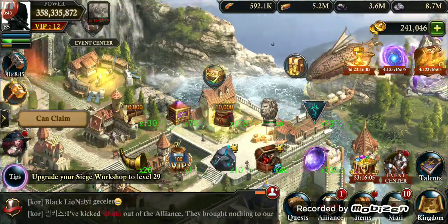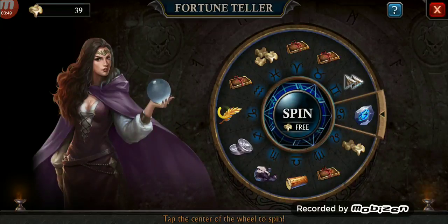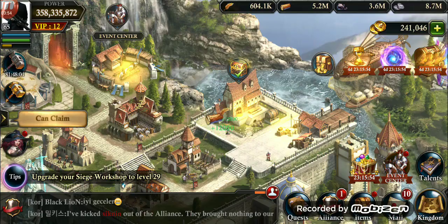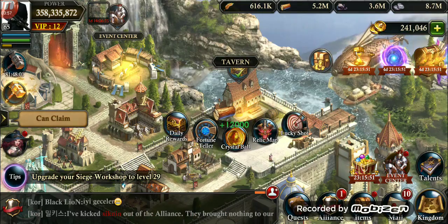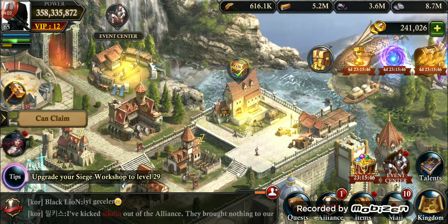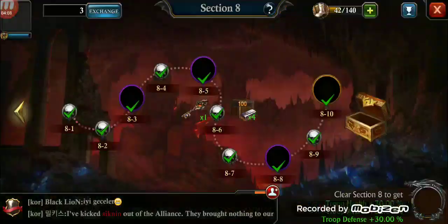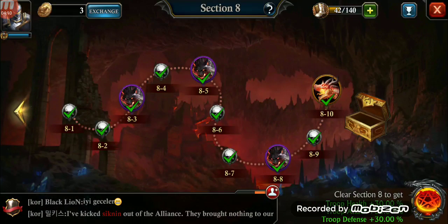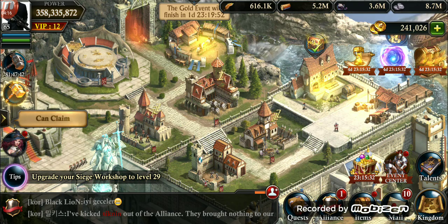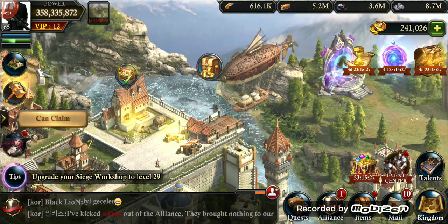I claim my daily reward subscription. And I do the spin — I think at least five of these I like to do. Then I run my crystal ball and check. I collect that reward. I like to go here and collect what I can. I check out my magic spire — an hour and 40 minutes left on that.